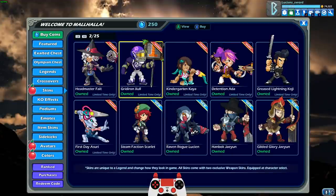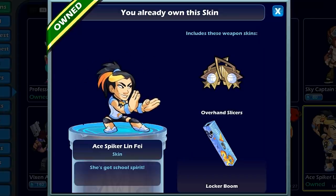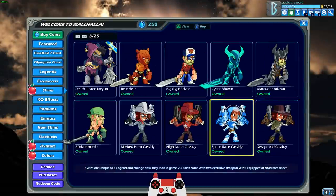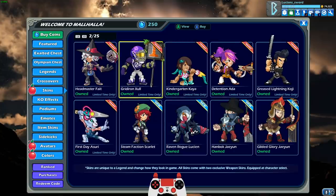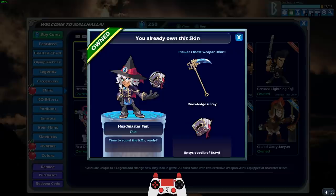And then yeah, let's take a look at all the older Back to School skins. So we have Ace Spiker Linfei. Very cool. Wow, there's actually a lot more than I remember. So we have Headmaster Fate. This is one of my favorite Back to School skins. I absolutely love that one.